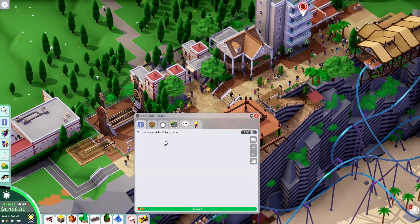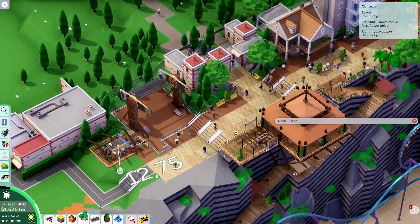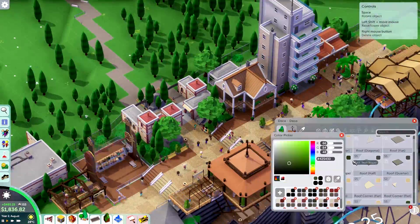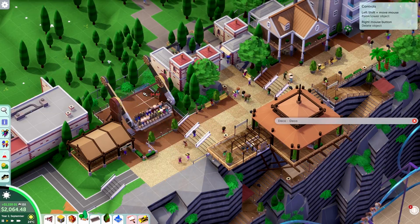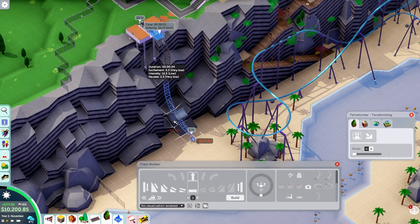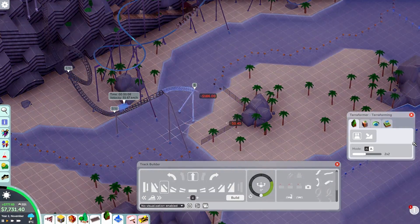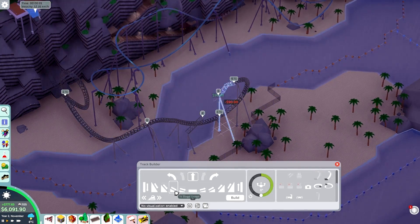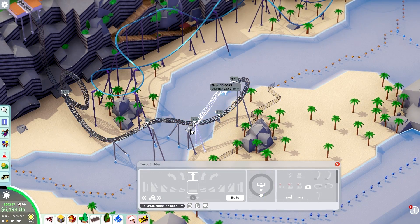We've got some rides, some buildings, and the basic facilities in place. I'm really happy that the entrance building already has a toilet and an information kiosk in it — that makes my job a little bit easier. Next to that I decided to just build a topspin because it's just about the only ride that I could feasibly fit into a space on this map. But I think it works decently well. Even if you're on the topspin, you do have that view down the cliff, which is really cool — probably one of the coolest settings for a topspin.